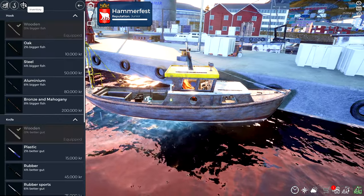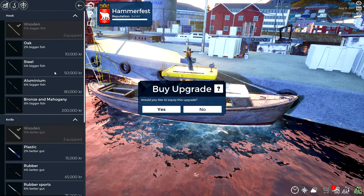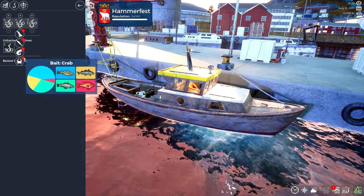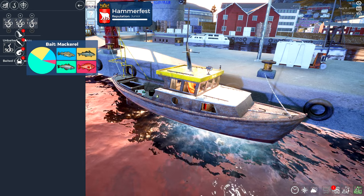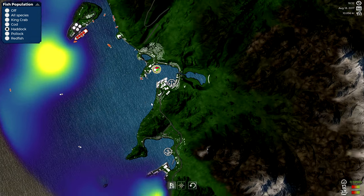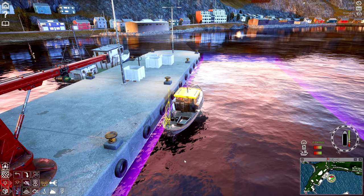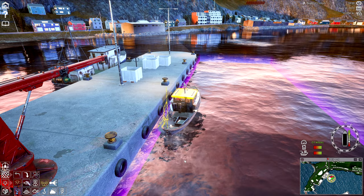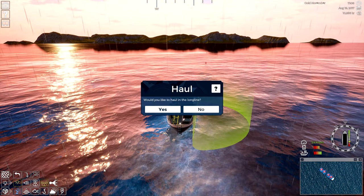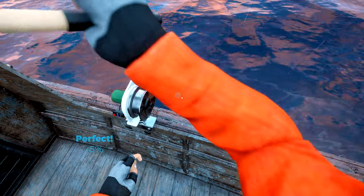This is going to be a nice payday — 23,000! Money money money. What can I buy? I'll go with the better hook. I need to check my books first. Fast travel — yeah, there's a lot of fast traveling in this game. Easy, easy, slow down — there we go, I got my 15, which is great.